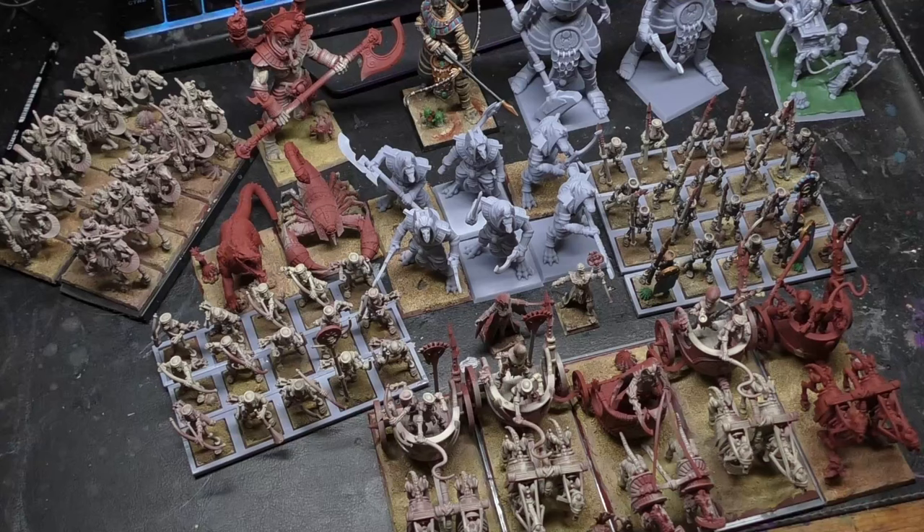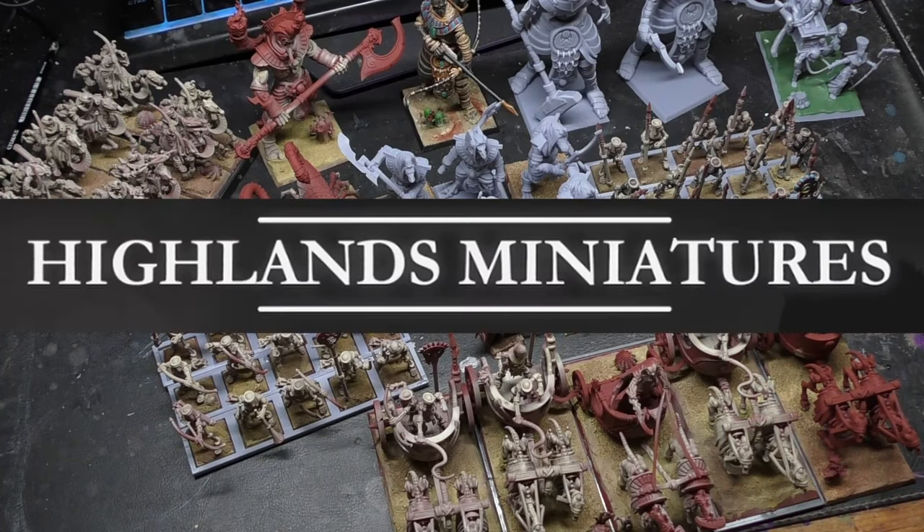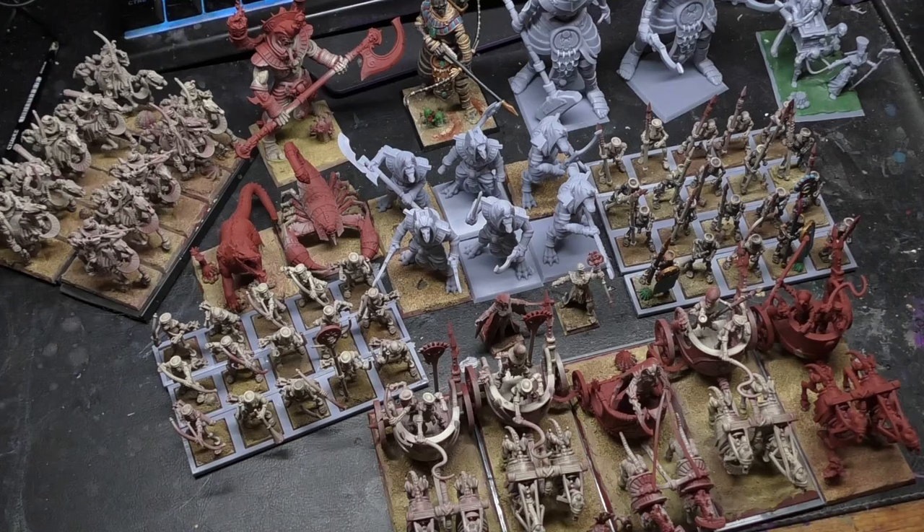Hey guys, I just wanted to showcase my Tomb Kings army — every single piece is 3D printed. I've drawn from two different ranges: One Page Rules' Mummified Undead and Highlands in War, specifically the September release. The bulk of the troops and cavalry are from that September release, while the characters, giants, Ushapti, Tomb Scorpion, Ammut, and Casket are all from One Page Rules.